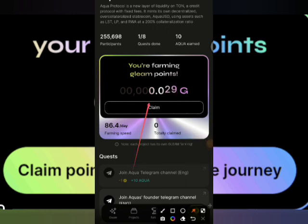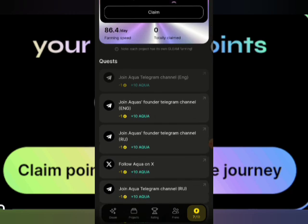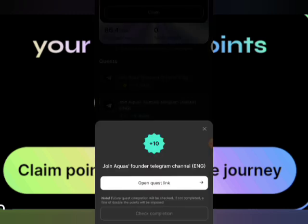You can see this farming just started immediately after I did one task — join Telegram channel for Aqua Protocol. They've added 10 Aqua Protocol points — that's what I've earned. Glum is also farming. That's how you go about all of this. You can see the farming speed per day right here — farming speed is 86.4 per day. Let me do another quest to see if it increases.